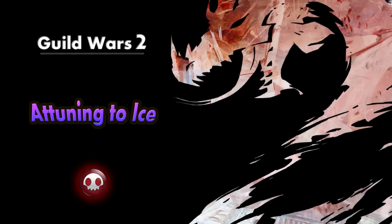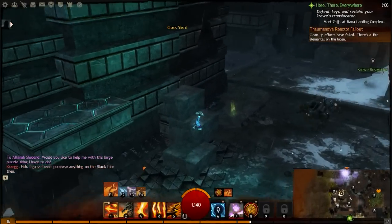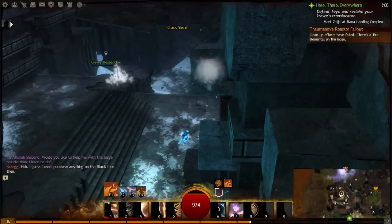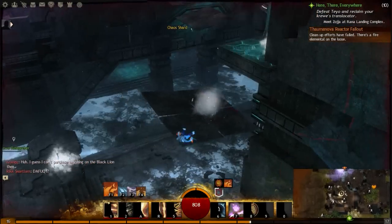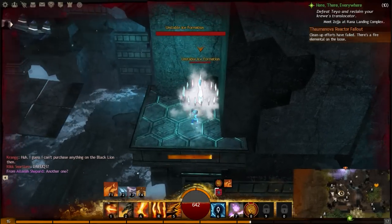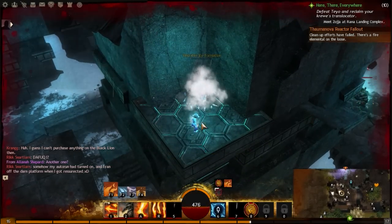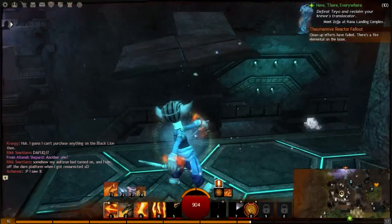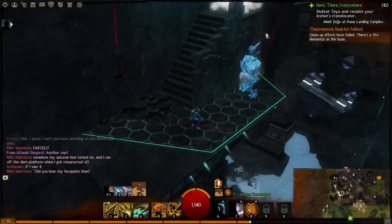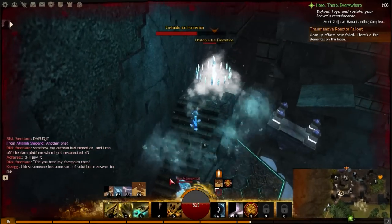Now the ice attunement — I found this one quite difficult, probably the second hardest. You have to go up here and do this jumping puzzle. But you've got these unstable ice platform things and they're pretty difficult; they knock you over all the time, making the jumping puzzle really hard. You then have to fight one of them and an ice elemental, and they beat the crap out of me, so I had to get reinforcements.